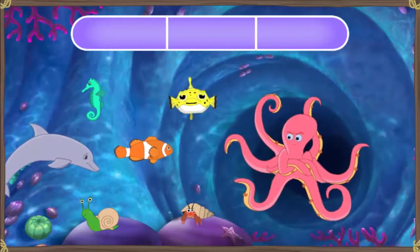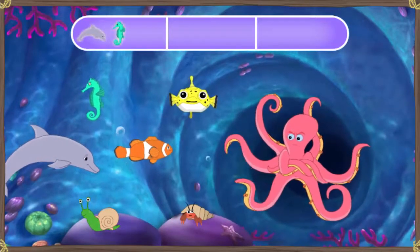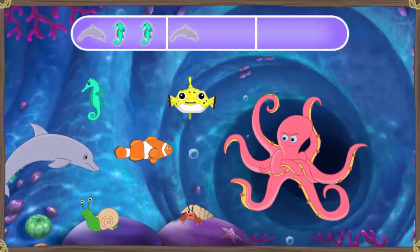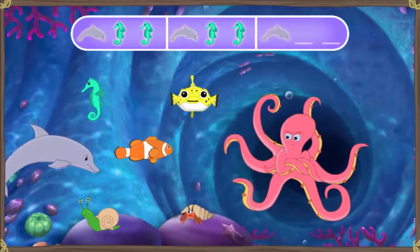Each sea creature makes its own special sound. Click the sea creatures to complete the pattern and play the song. The pattern is: Dolphin, Seahorse, Seahorse, Dolphin, Seahorse, Seahorse, Dolphin... What comes next?